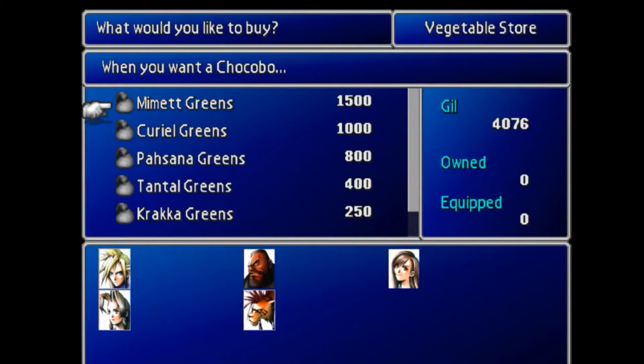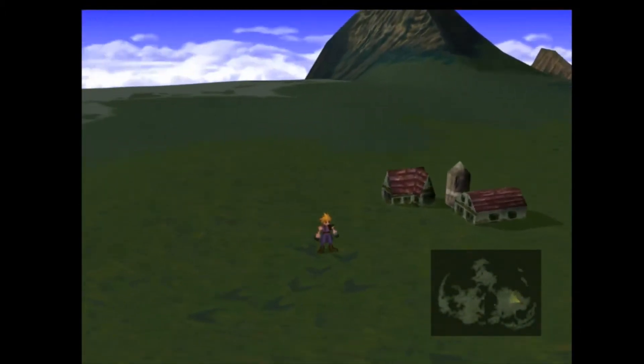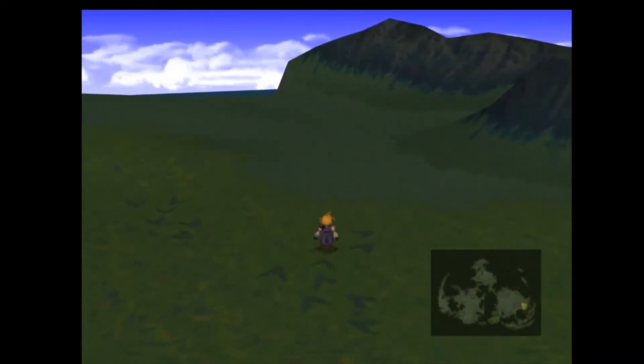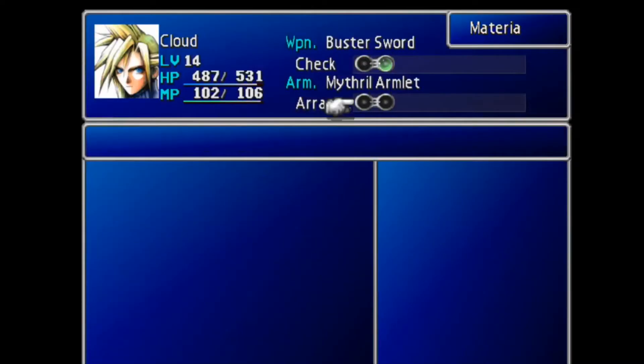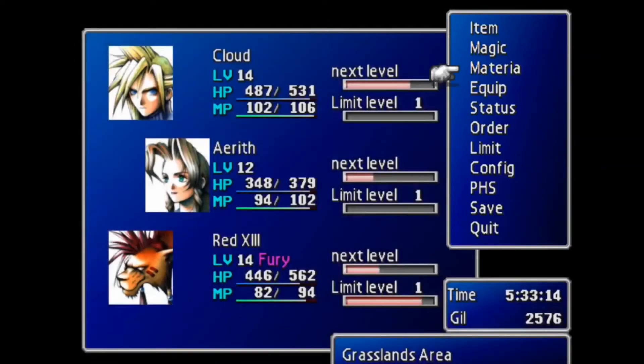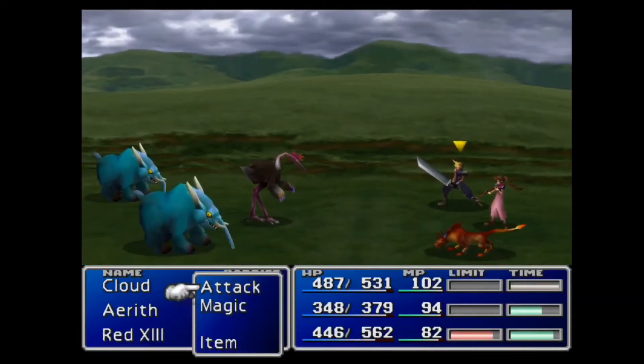I'm not really sure what the difference is between the greens — some are probably better — but I think for now we can just get these. We just need one chocobo to advance the story. In FF10-2 you could raise chocobos, but in this game you can really only catch one for riding. All you have to do is encounter something on the tracks and there's a chance a chocobo will appear with enemies. You need the chocobo lure materia equipped — this guarantees you meet chocobos as long as you're on the tracks. You can't get chocobos without that lure, and you need 2,000 gil for it.